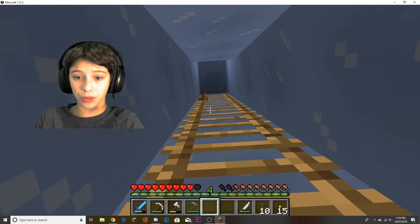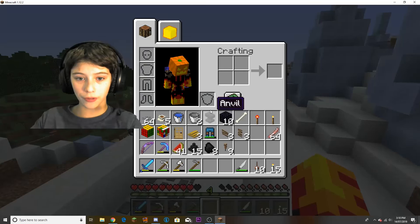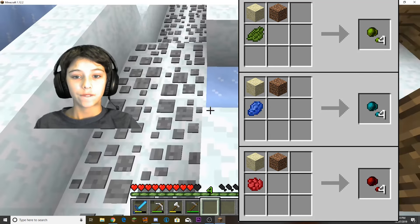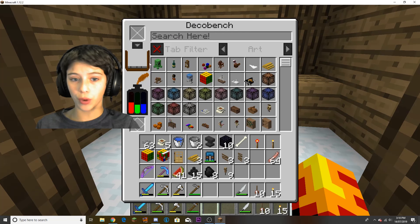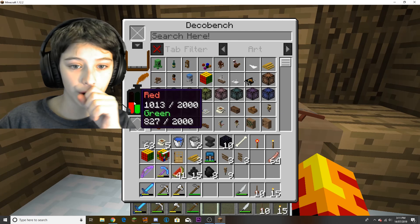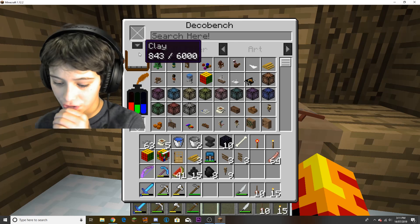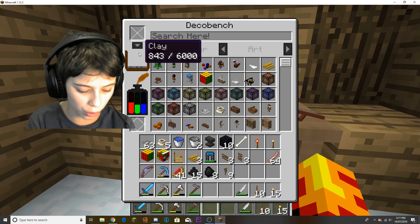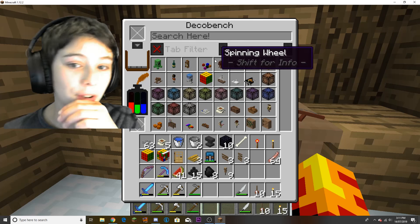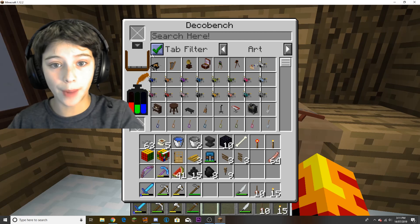After crafting the deco bench, you will need crafting clay, which is sand, dirt, and the colour of clay you want. Or you can use rose red, cactus green, or lapis to fill it up. When you fill it up, it fills the red, green, and blue bars, and a little bit of the clay. You want to use clay blocks because clay blocks give you more than the non-clay blocks. And then you can get cool things and scroll through like this, though it's quite difficult.